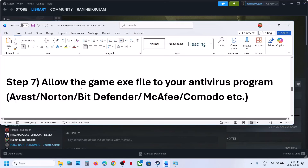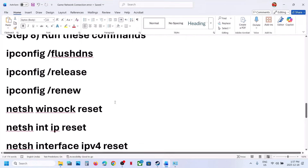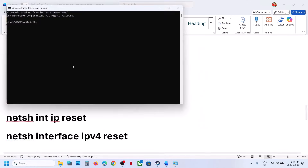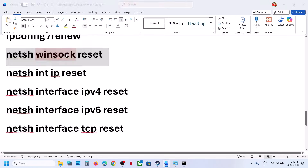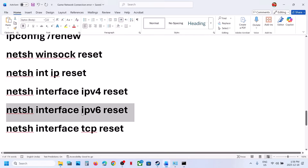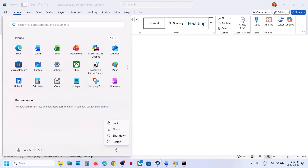If you have a third-party antivirus such as Avast, Norton, Bitdefender, or McAfee, allow all game exe files in that program as well. The next step is to run network reset commands. Type 'cmd' in the Windows search box, right-click Command Prompt, and run it as an administrator. Click Yes to allow. Copy all the commands from the video description, paste them one by one, and press Enter. Once done, restart your system, then launch the game and check.